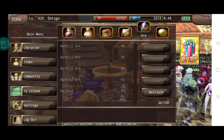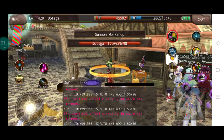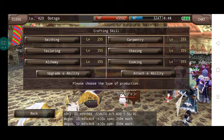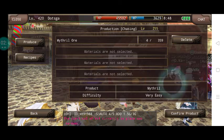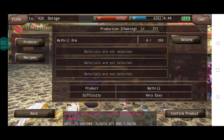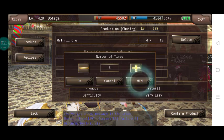Now guys, failure does not mean you will lose the item — you still have the item, it's just a failed attempt. That's only for production type of recipes. You can see on the top it says 'production chasing'; if it shows 'strength and chasing' it's different.